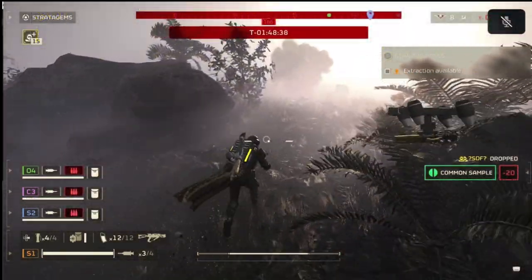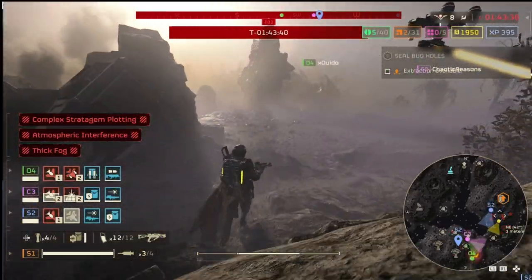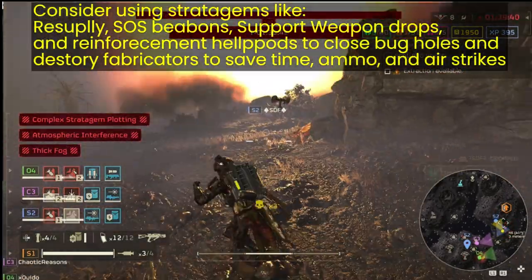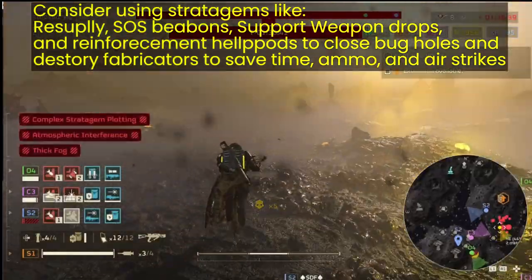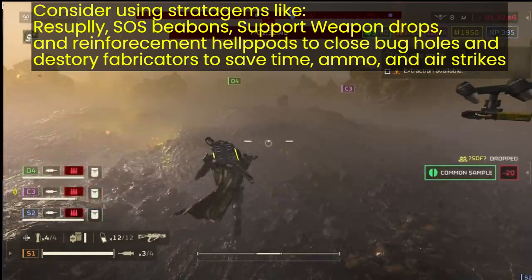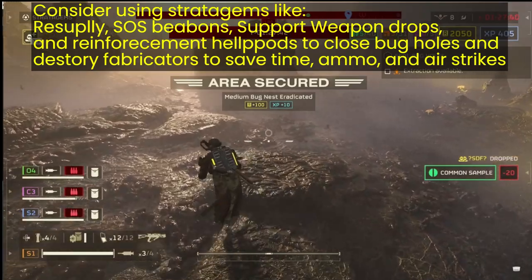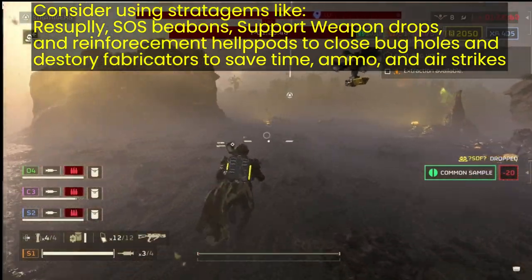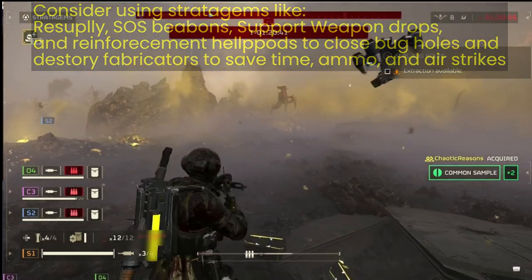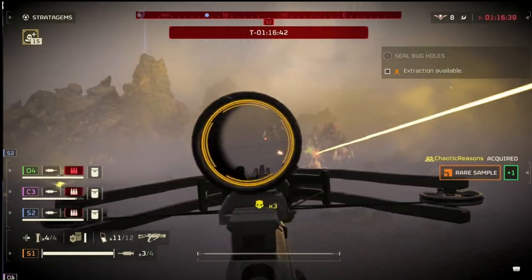You can get anywhere from 10 to 30-plus samples in this short amount of time. It might not always go perfect, but on average I always get 10 or more samples, and when it goes really well it goes very well. You might use your resupplies or reinforcement hell pods to land on bug holes or enemy fabricators. I've even thrown my SOS beacon, as you may have seen in this match, to close bug holes — to save on grenades and things like that.